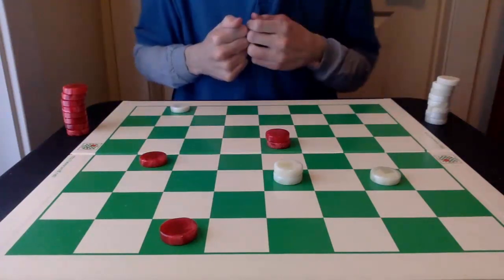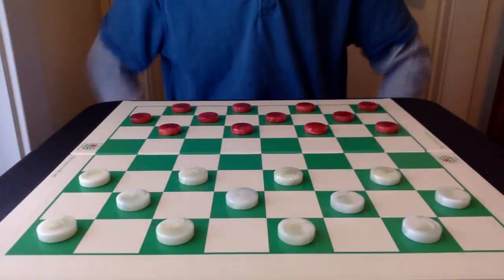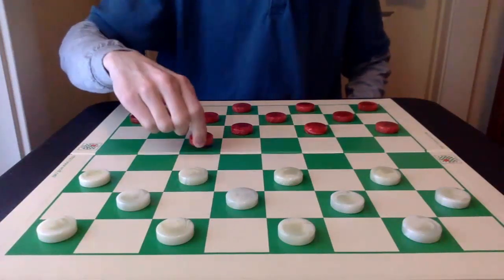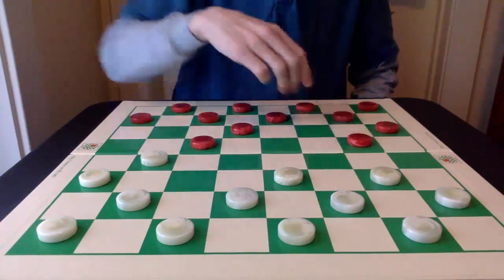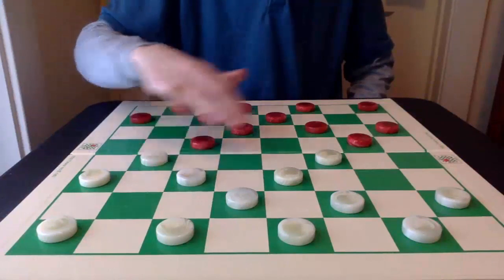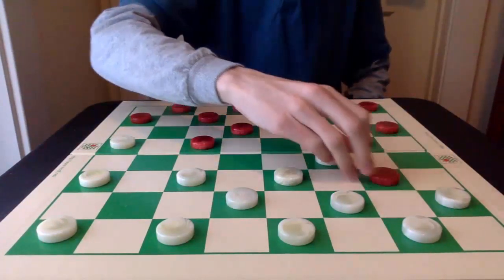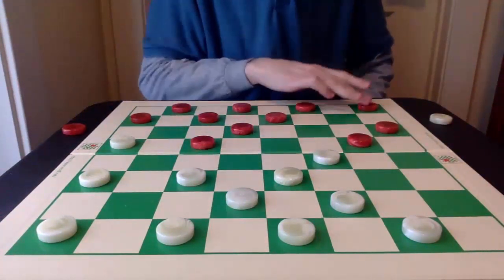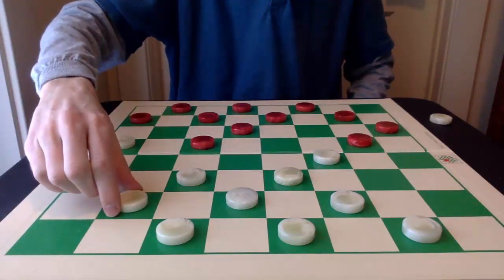So let's play that through again, but this time you can see it from white's perspective. We can open 9-14, 22-17, 11-16, 24-19, 8-11, 25-22, 11-15, 17-13. And instead of this 22-18, we have this delayed 29-25.